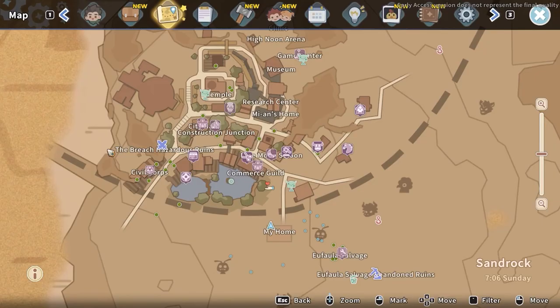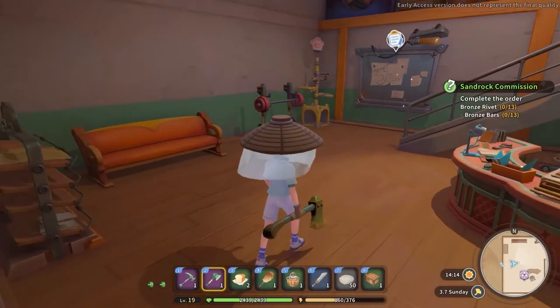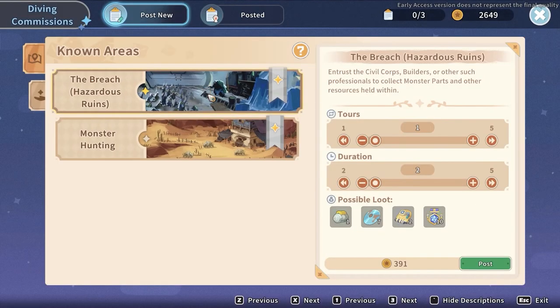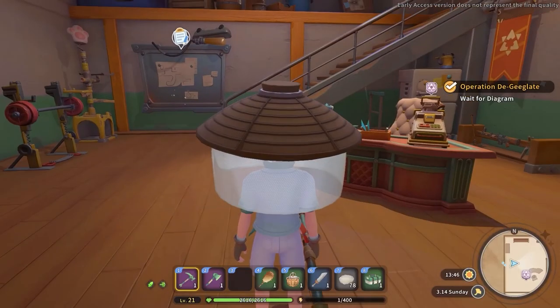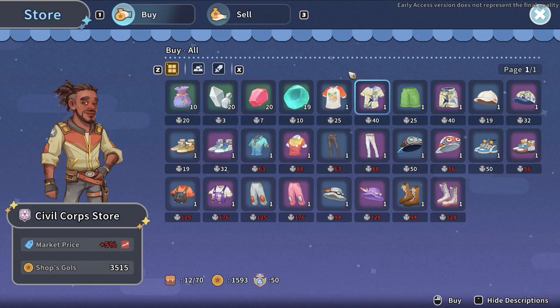During the same quest, you will also unlock the civil corpse building located slightly below the hazardous ruins. In the left corner of this building you will find a notice board. Using it you will be able to post a commission for a run inside the hazardous ruins. It will take several days to complete, but among the rewards you will obtain some ruin tokens that you can then use by interacting with the cash desk in this building to convert them into florite as well.